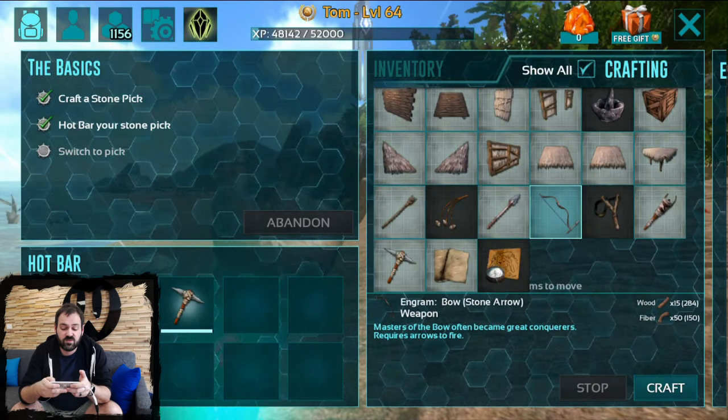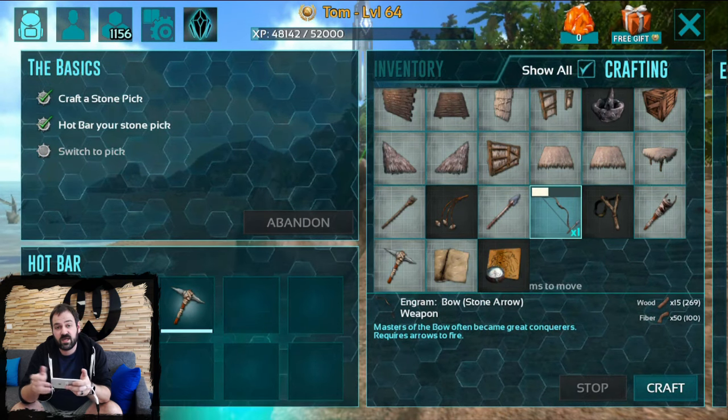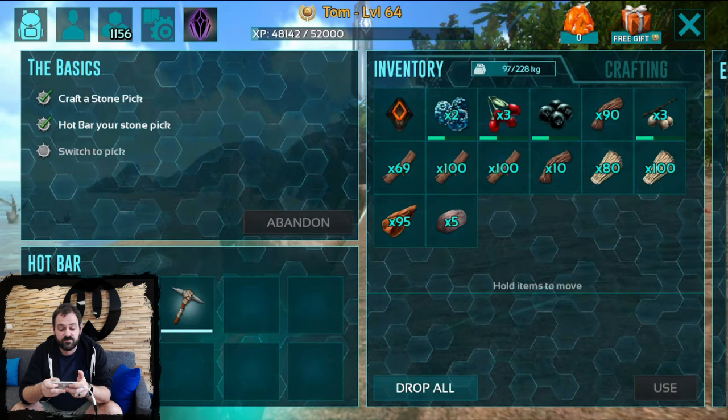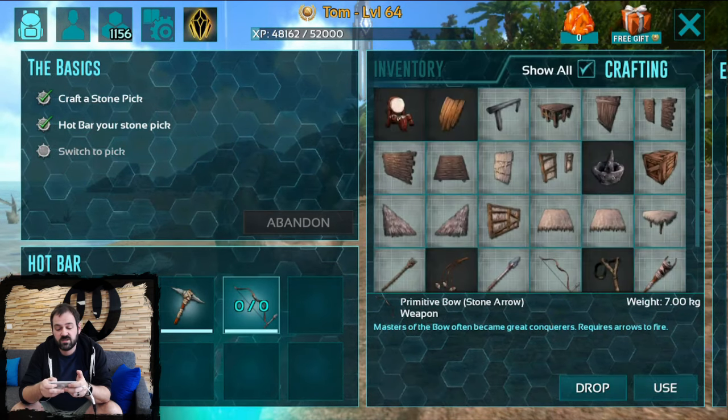Once you've got the item you want, you select the craft button and you get your little progress bar showing off the item as it's being crafted. Once it's done it's going to appear in your inventory and then you are free to use it. We'll just double tap that and put it straight into our hot bar.